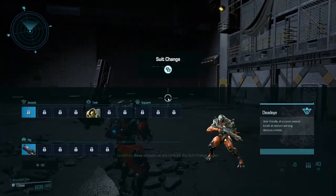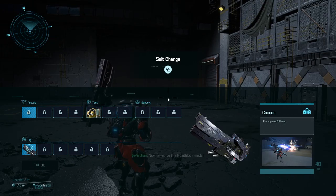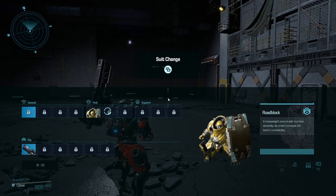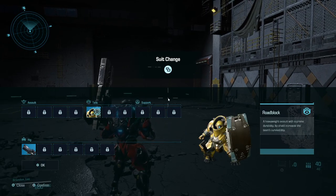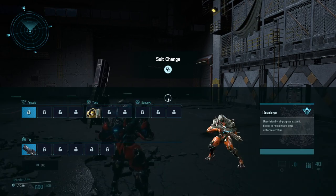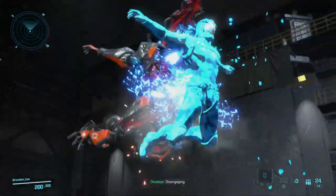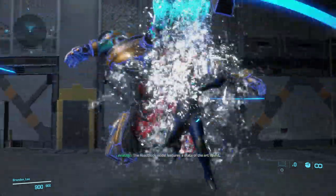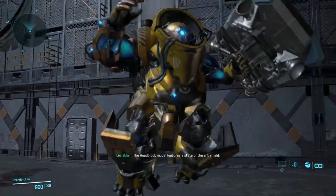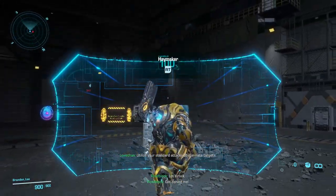Swap exo-suits at any time via the suit change option. Now swap to the Roadblock model. Disengaging. The Roadblock model features a state-of-the-art suit. Let's rock! Utilize your standard attacks to eliminate targets. Get behind me!